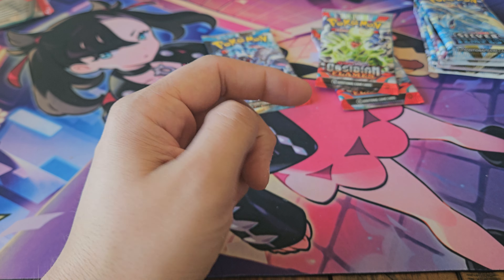Got Apom, Pansage, Mantyke, Gabite, Exploud, Mela, Minyor, Golbat, Zubat, and Goldango.